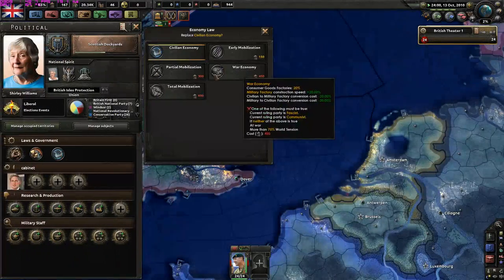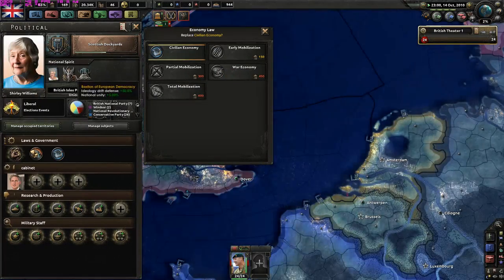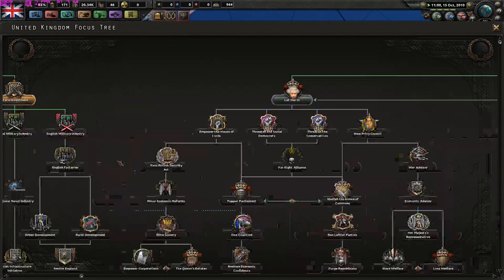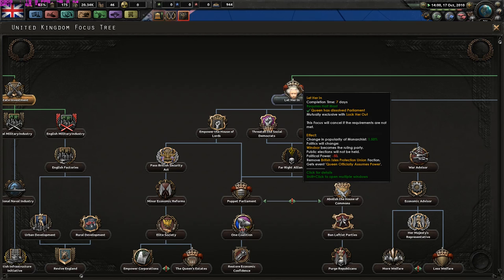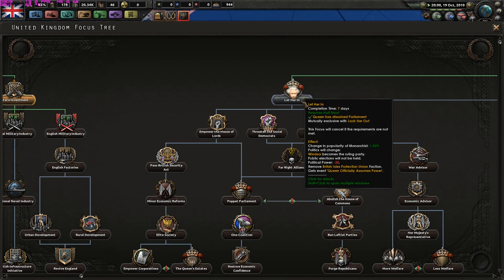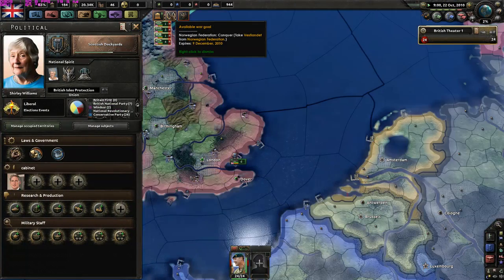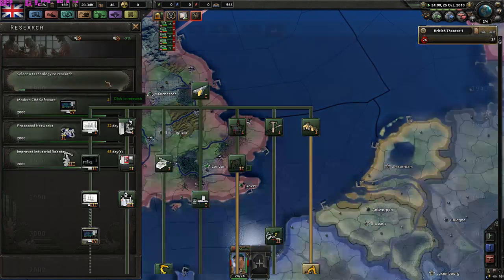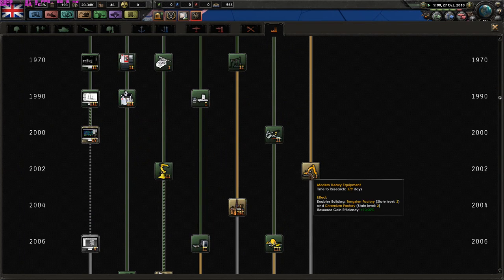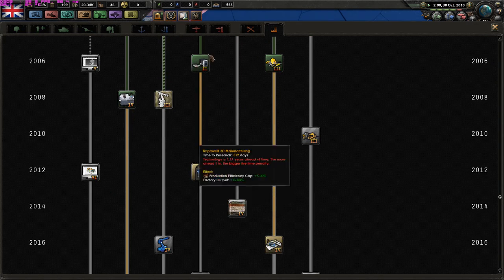I'm going to save our political power to enact these policies. After I get Scottish Dockyards, I'll let her in - which will change the politics and the Windsor Party will become the ruling party. Public elections will not be held. The Windsor Party becomes the ruling one and it will be the fight for Britain. Let's go for a decryption algorithm.